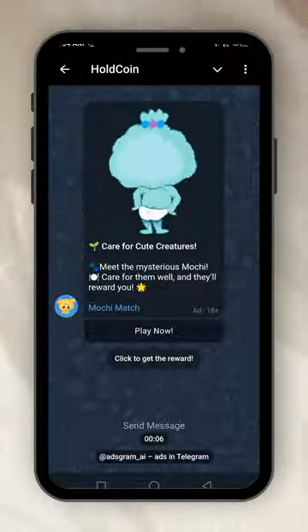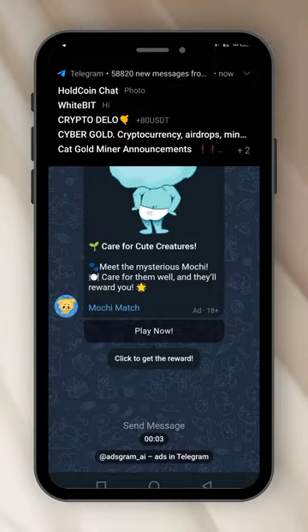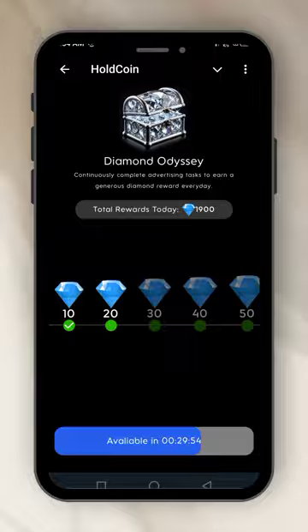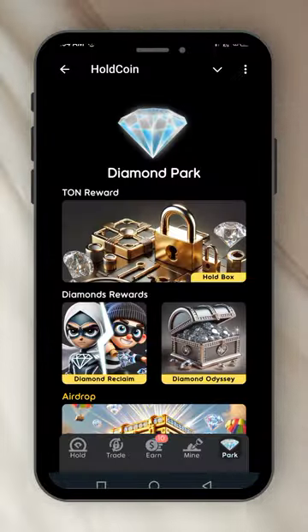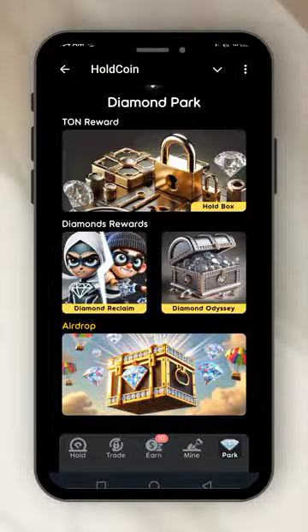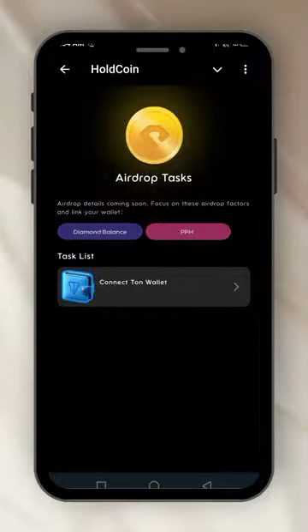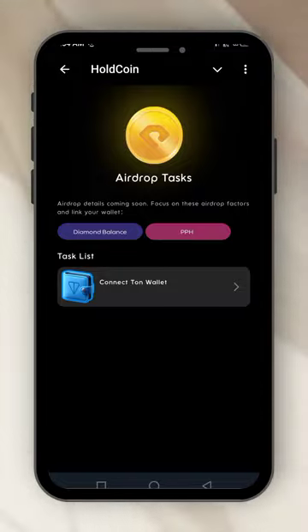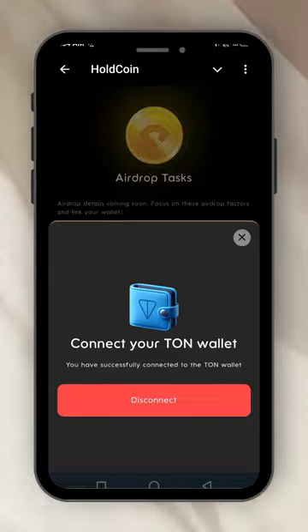You see, Hold Coin is very easy to do. They will soon announce the airdrop date — you better join in now so you can get something meaningful when the airdrop comes. I've done this for the day. After 30 minutes you can come and do another one to get more diamonds. The airdrop details are coming soon — focus on these airdrop factors and link your wallet. I have linked my wallet. Diamond balance is very important and the PPH is very important.